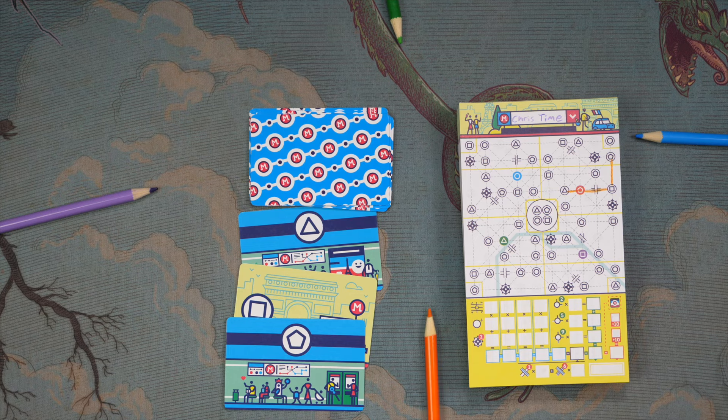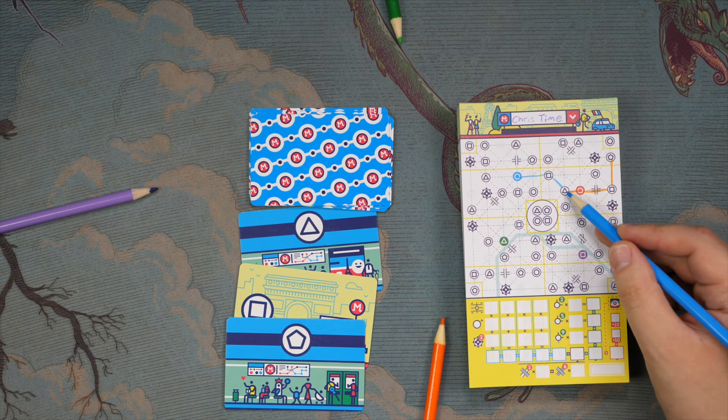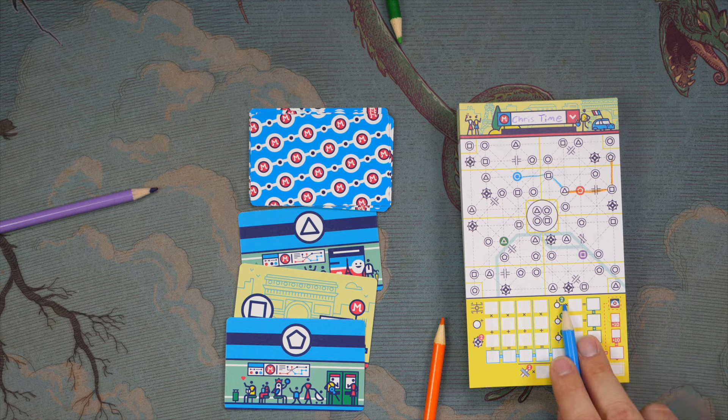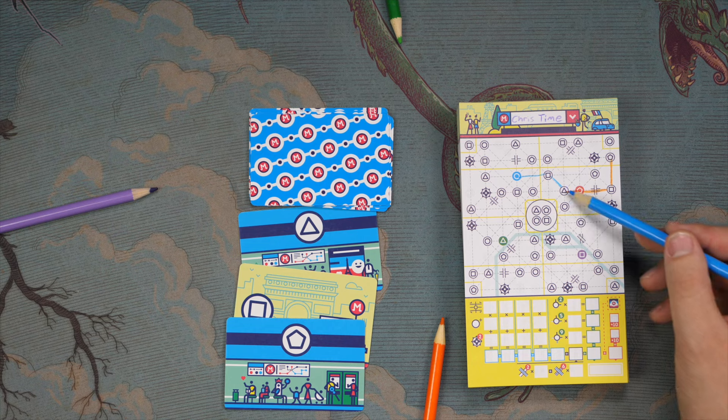That's the basic game. You also score as rounds continue for connecting a stop to multiple subway lines. You get points for having two, three, or four different subway line colors connecting to each stop.